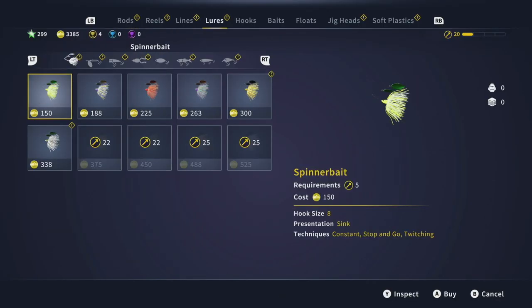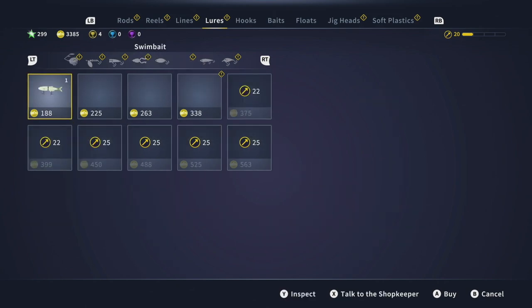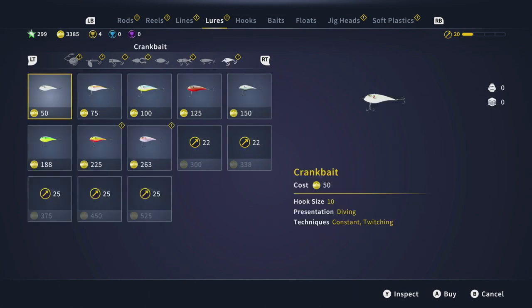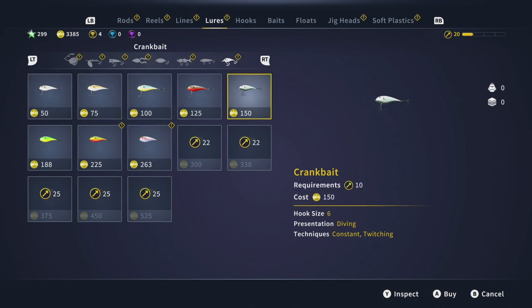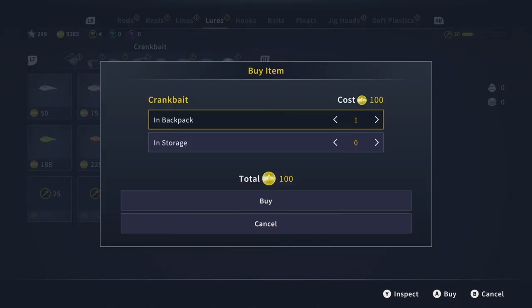I need to look at some of these lures because I'm missing something. There's swim bait — got one of those apparently. Yeah, I ain't got one of these though, have I? I don't know what would be the difference — I'll buy one of them.